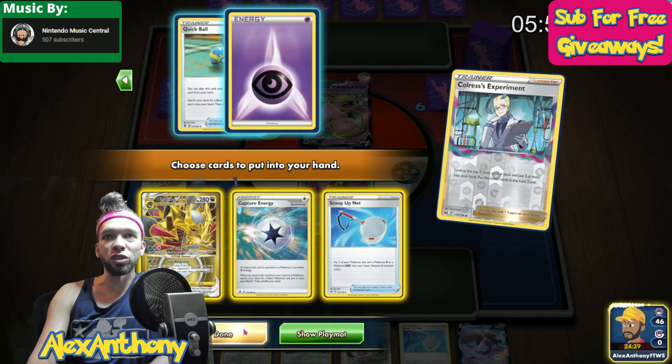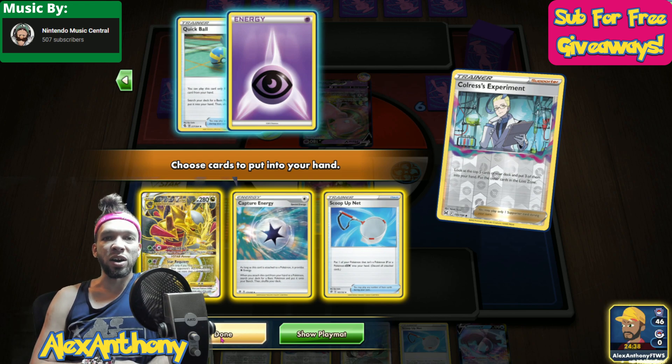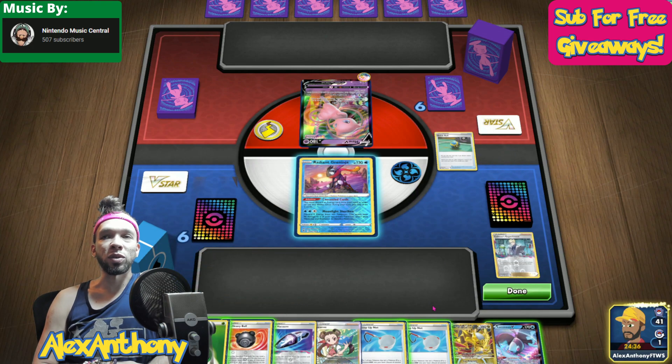So we get our Colress — we take the Scuba Net, the Capture Energy, and the Giratina V. If you remember last time, I lost zone my Giratina V-Star in this exact position, and I was not about to do that again. Energy and Quick Ball are two things that we can do without — we have a lot of energy and we have many ways to get Pokemon on the bench, especially with this Capture Energy.